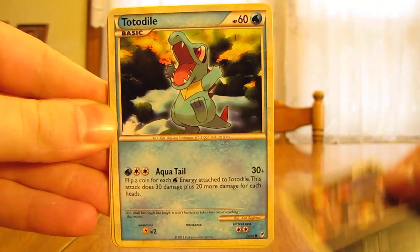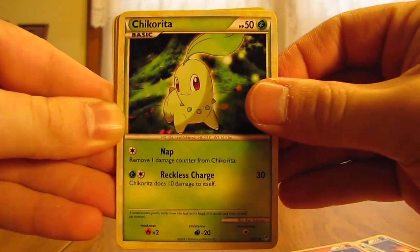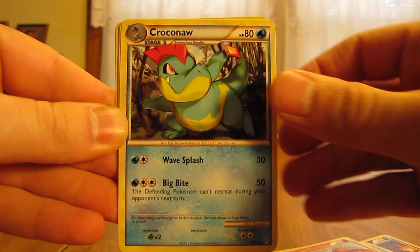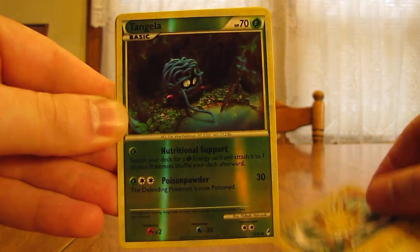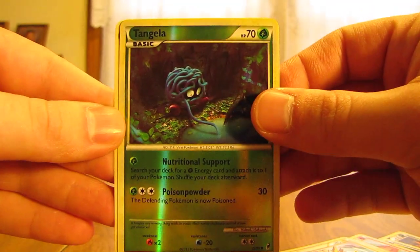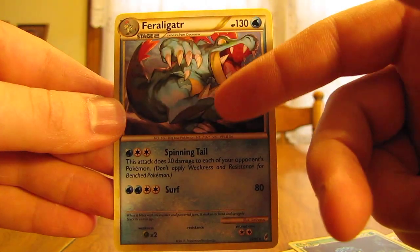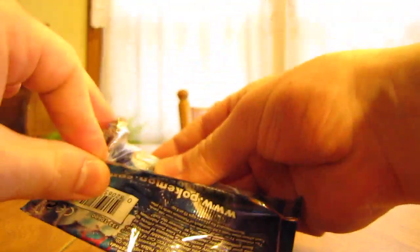So we have a Houndour, Totodile, Magmar, Chikorita, Vulpix, Croconaw, Research Record, Jolteon, Tangela — that's probably just a regular common, yep — and then the rare Feraligatr. Seems like I've gotten this Feraligatr card a lot lately. I probably already have a bunch of them because Call of Legends is mostly a remake of all the HeartGold SoulSilver sets, except for probably ten cards maybe.